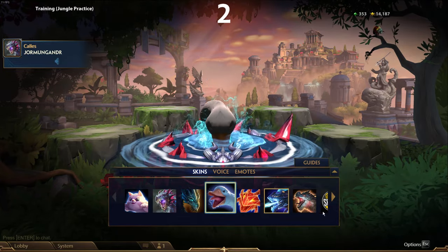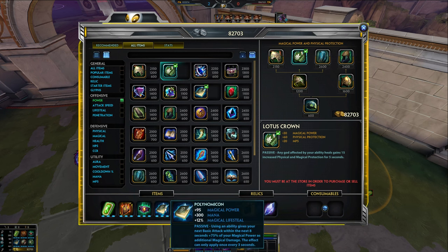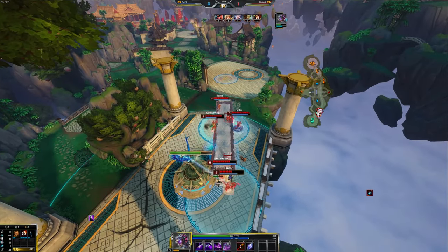A lot of you may know you cannot build Stone of Gaia on Jormungandr, but I found the worst of the worst items on Jormungandr — items that nothing procs on him: Mannequin, Stelechonese Ring, Polymolecon, Hastened Ring, that healing item that no one builds, and Stone of Gaia. In my mind, these are the worst 6 items on Jormungandr.